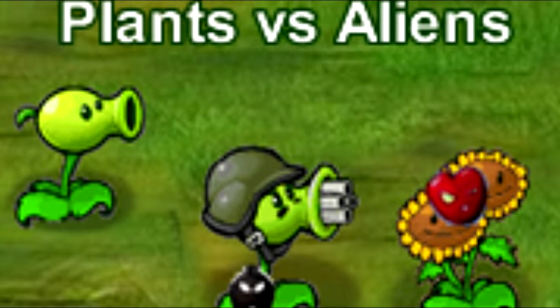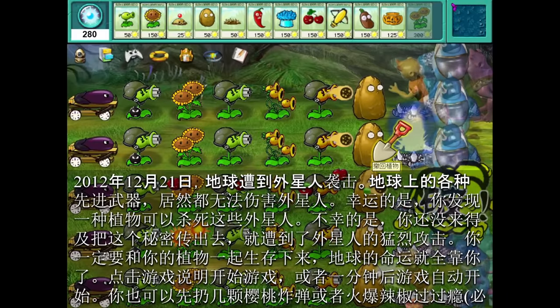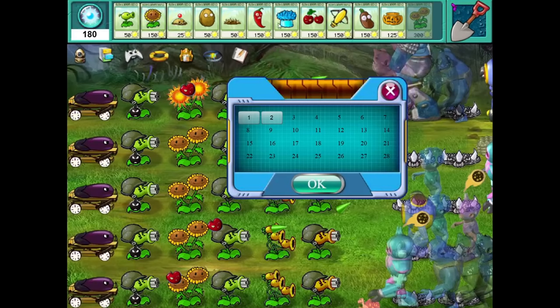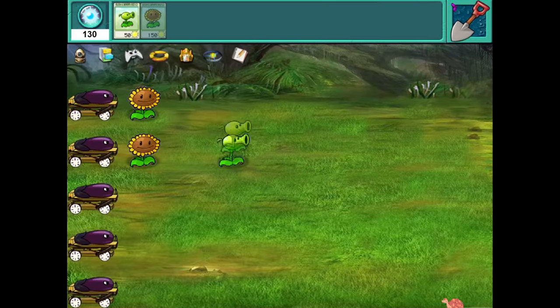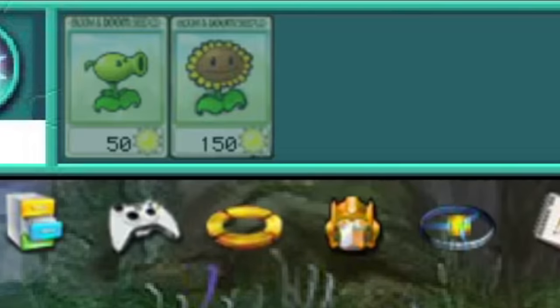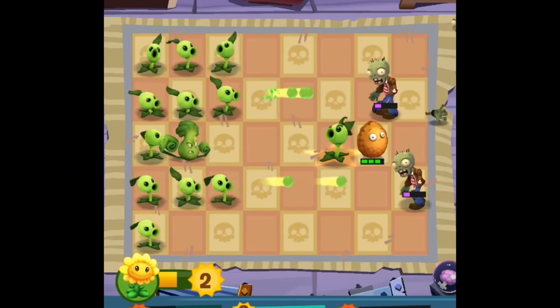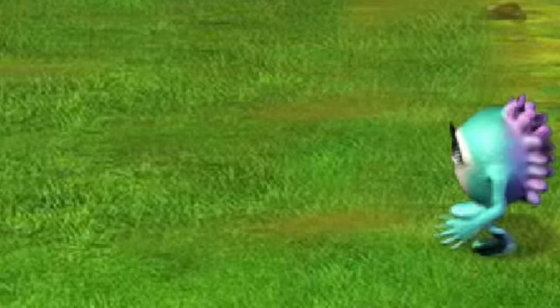The next game we'll be looking at is Plants vs. Aliens. The game opens up pretty much like the original Plants vs. Zombies, except weirder. The opening is interactable, so that's pretty cool. After that we get taken to the map select. The Plants vs. Zombies title screen music plays through the entire game, so I'll change that. We don't actually need to touch the sun to collect it — we automatically get it as soon as it shows up on screen. Also, why is the Pea Shooter 50 sun? The Sunflower is 150.